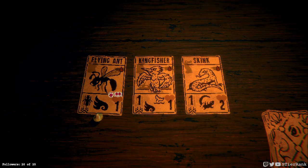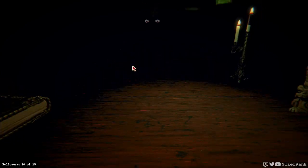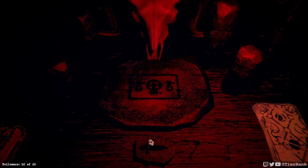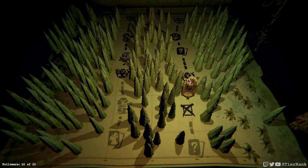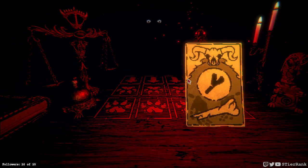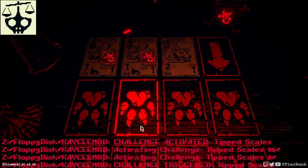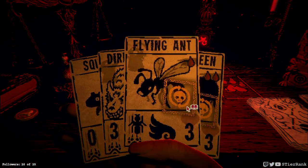I think having another flying ant would be a good idea, because I could combine it later or have a backup one. In this case, I need it for the draw. Let's go ahead and make our sacrifice on the skog — it would be worth a bone token, I think. Alright — kingfishers that are guardian, as well as a coyote. Oh boy.